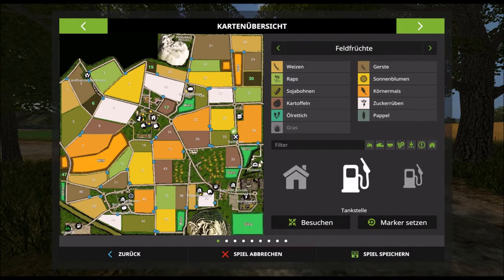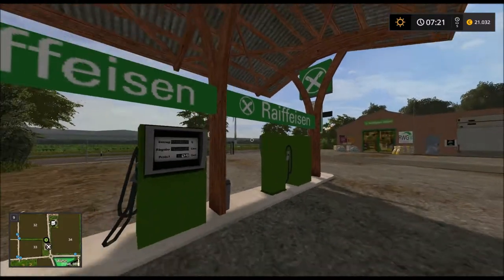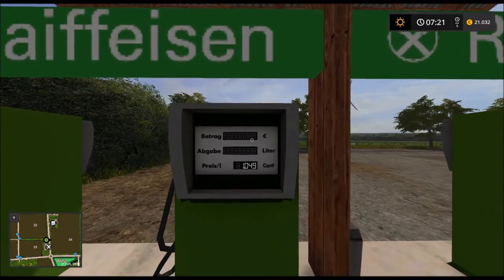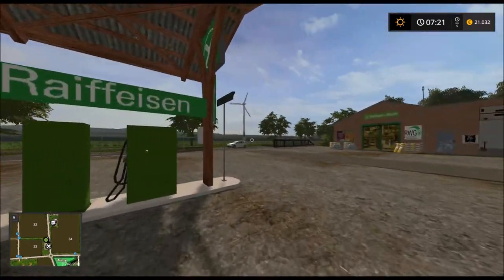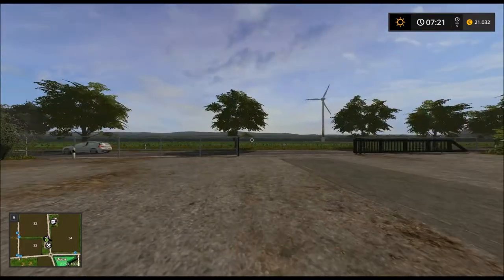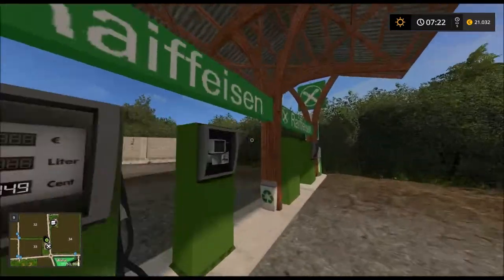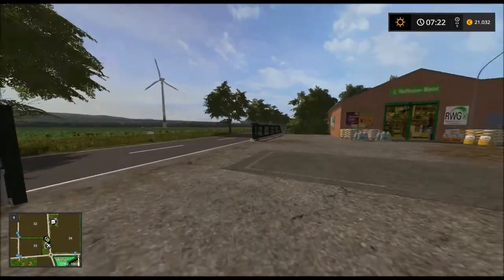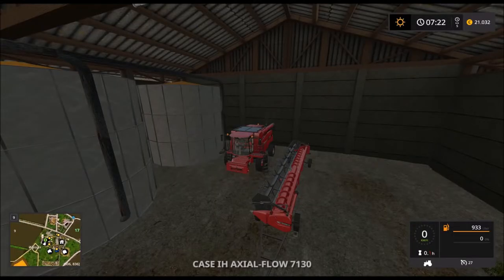Hier gibt es noch eine Tankstelle – die Reifeisentankstelle. Der Preis kostet gerade 1,04 Euro. Den Preis müssen wir ein bisschen im Auge behalten, weil es hier Schwankungen gibt. Wir können unser Fass am Hof damit dann auffüllen.